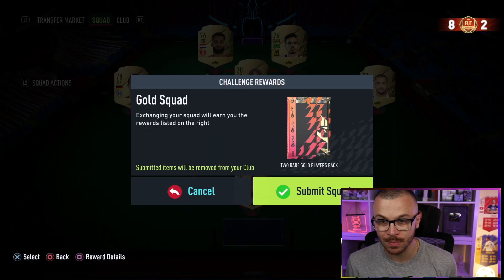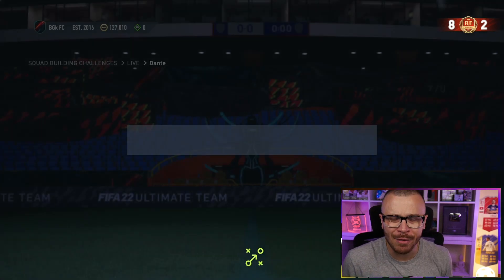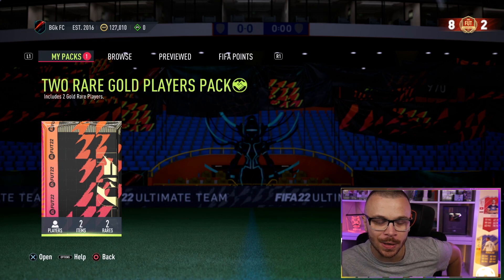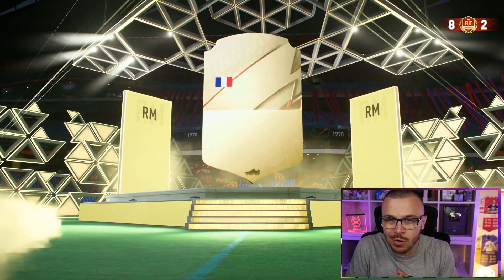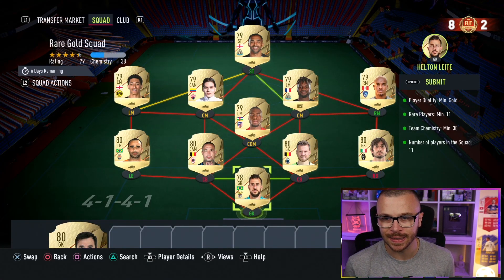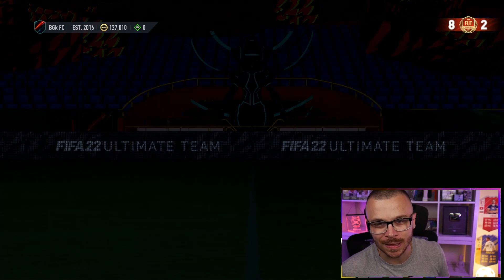I'm going to submit once again only untradeable cards. Let's open that two rare gold players pack. I watched a video of Nick from Canada and he packed a year 7 from a two players pack, which is incredible. I don't wanna pack year 7, but at least let me pack something pricey. Bamba is not pricey, but I'll take it. Time to submit squad number 3 — another two rare gold players pack.